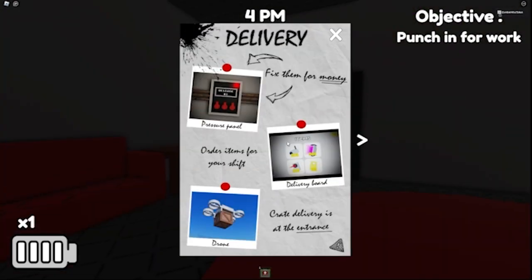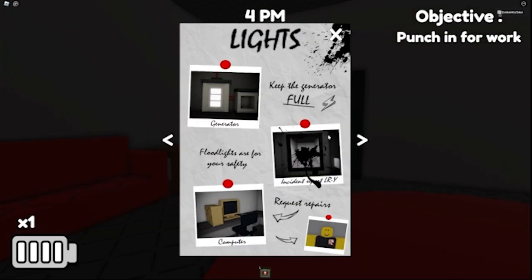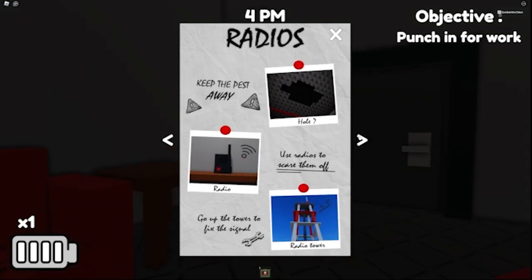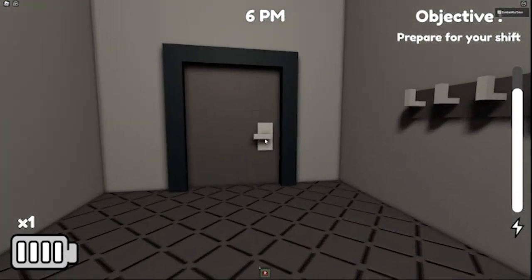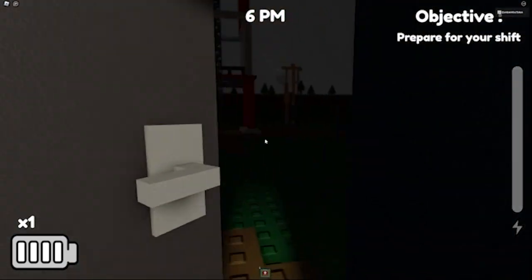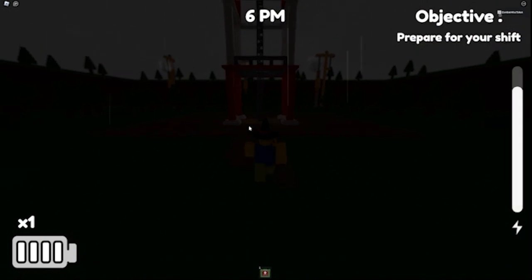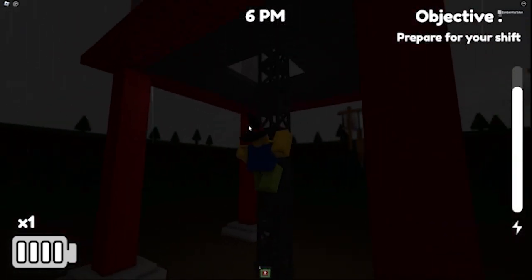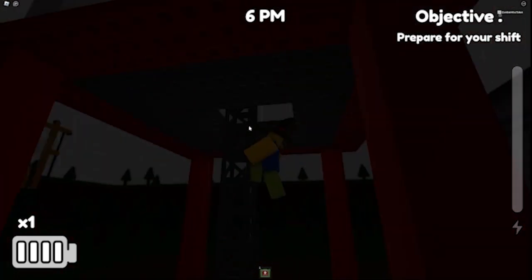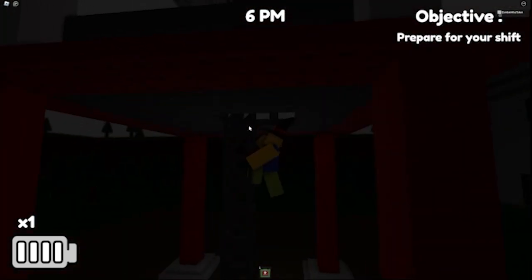So for the starting area, there's not really much you have to do. Just go through the standard objectives, and it's later on when you actually start prepping for the night that you can do stuff. Now you want to go out here towards the exit, and you're going to see this huge tower thing. What you want to do is go on the ladder and go just beneath the little edge there.